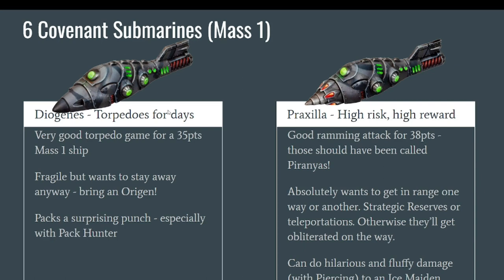The Diogenes have torpedoes, so they can shoot at long range — small torpedoes, so only long range, but great for a little submarine at 35 points. They have Pack Hunter, so if you bring six of them (which you can build with the Archimedes box) and an Origen, that's a very good combo. Everything said about the Germain in the back wave-lurking applies to the Diogenes, except the Diogenes are submarines so they're always submerged. Six Diogenes and six Germains with an Origen — or even two Orgens — is just not fun for your opponent anymore. A really good cheap fire support unit.